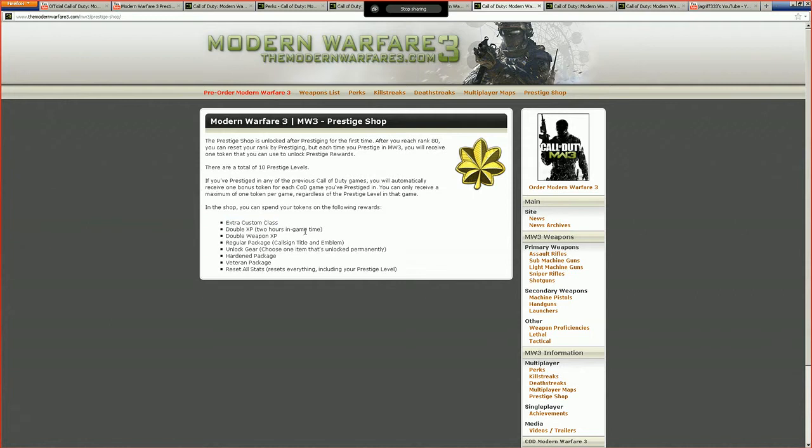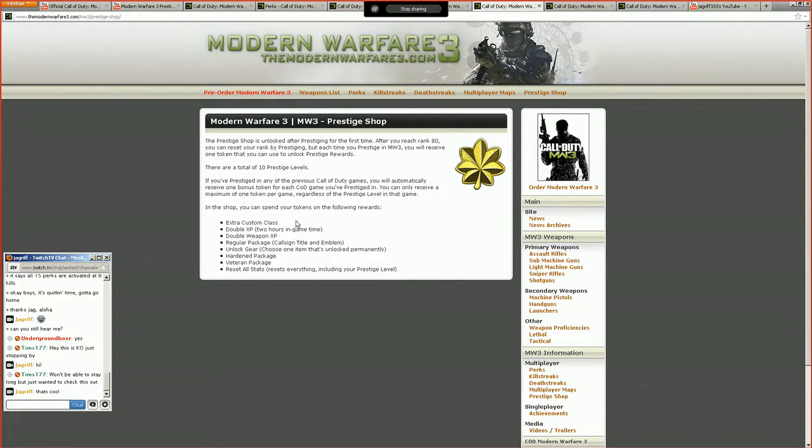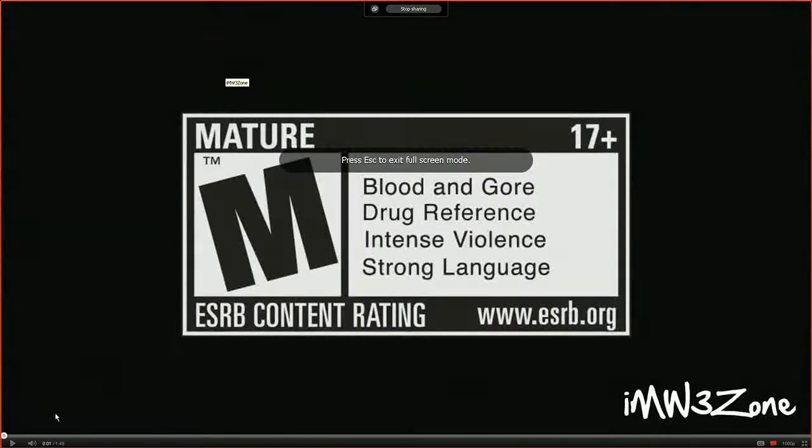You're probably capped after you buy five classes. That's why when I first prestige I'll have five tokens and I'm gonna use all five of them for that. But I don't think you're gonna get four extra tokens — you just get one token period for having prestiged at all in the previous games. I'll have to listen to the video again to be sure.